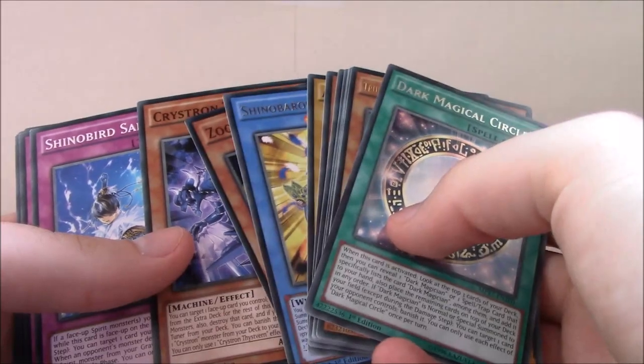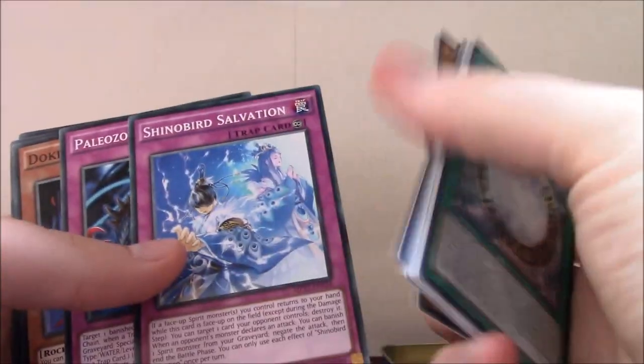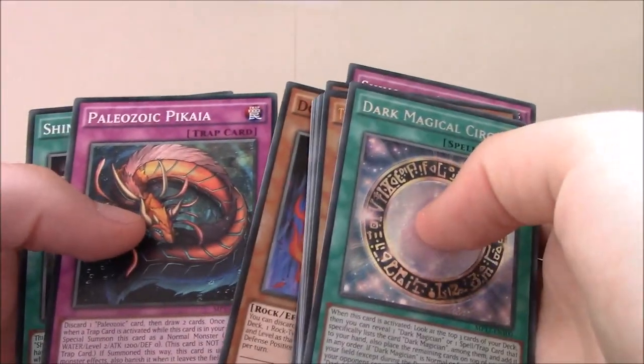Pretty much of the Ultra Rares — if they include some of the Ultra Rare Crystrons, I wouldn't mind getting them in the other tins or the next pack. Shino Bird Salvation, Paleozoic Lankoilia, Doki Doki, Paleozoic Picaya, and Shino Bird Calling. So that's pretty good so far. Oh, and I forgot these two are my other rares. And that's the last Mega Pack for the Kaiba Tin.